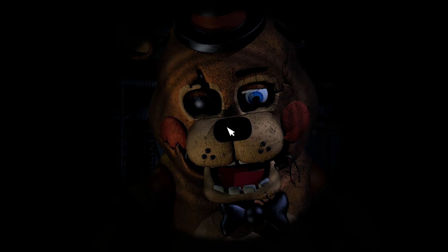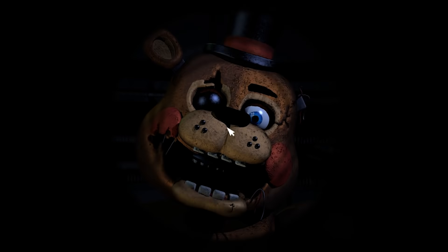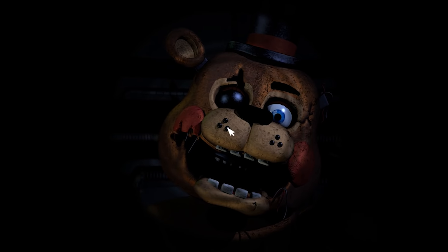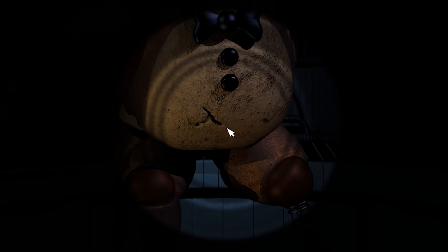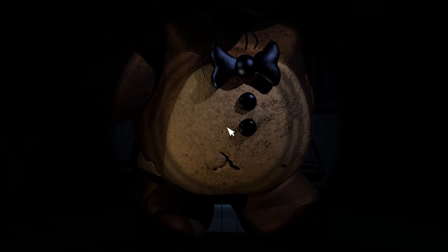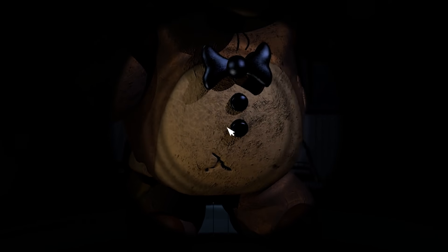I've kind of had my attention on him already. Press his nose to get started — bump his nose. Oh great. Now press his first button on his chest, then the second, then the bow tie. Okay, it's moving too fast.